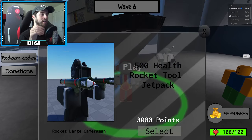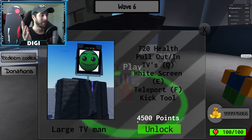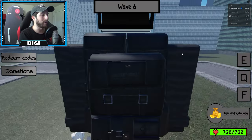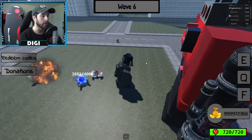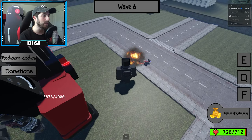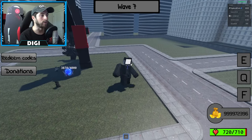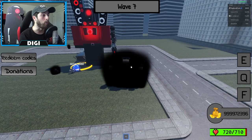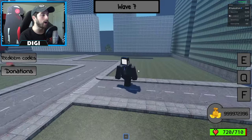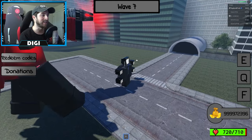The characters aren't listed by how good they are, just randomly. Large TV Man costs 4,500 points - let's check him out. We've got E ability and Q. I can't sprint. Q - oh, I'm teleporting! Q opens up my TV screens.